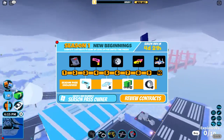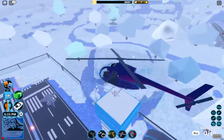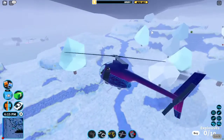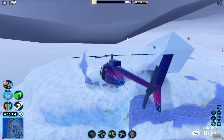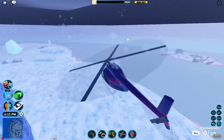So this is the Level 4 texture for the gun. Let me just land my helicopter real quick to show you guys. Let's go to a more rural area because I don't want to get shot down — there's a decent amount of people in the server right now. Let's go right here.